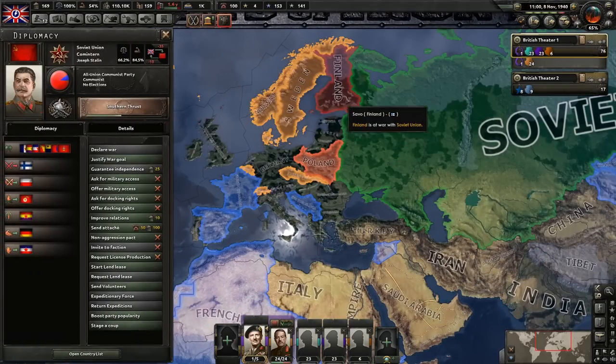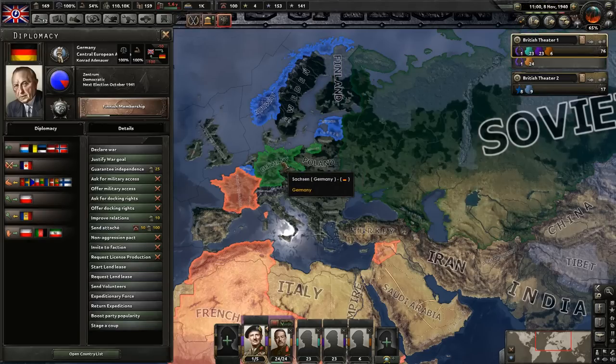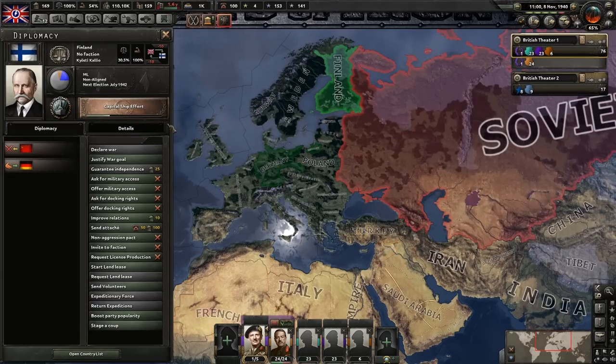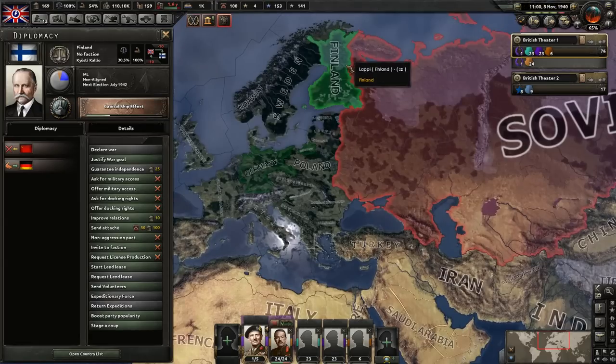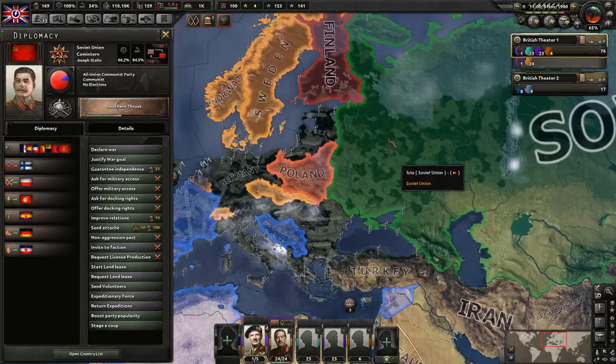It looks like it will start between the Soviet Union and the Democratic German faction first. Finland is not in the faction right now, but Germany is currently doing Finnish membership - they might even just ask them to join. I don't know, we'll see what happens. I might be speaking too soon. If Finland gets defeated really quickly, maybe they won't. But they have declared war - Soviets have declared war on Finland.